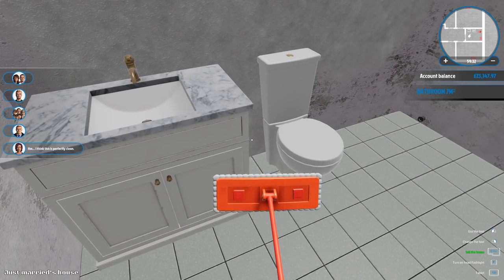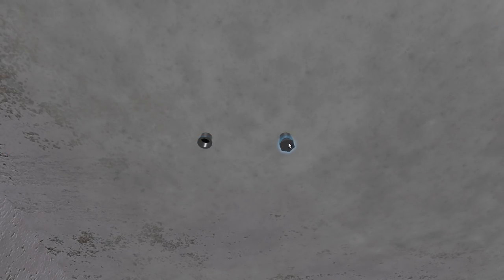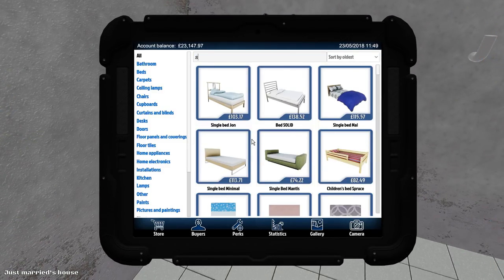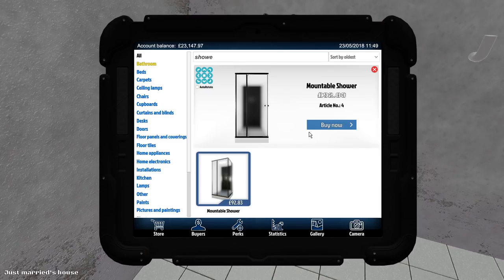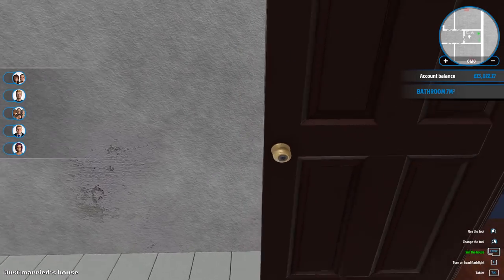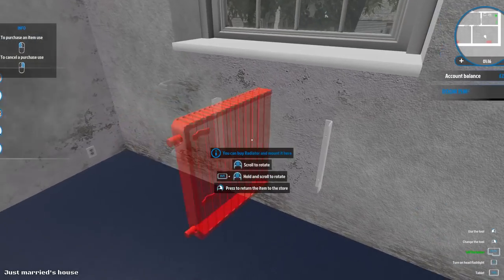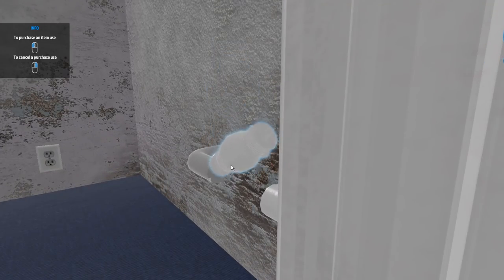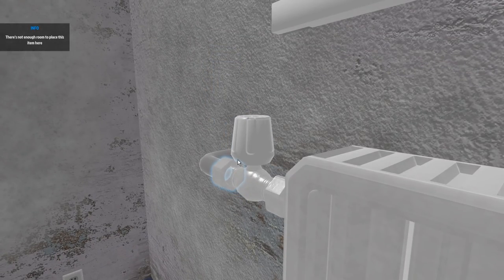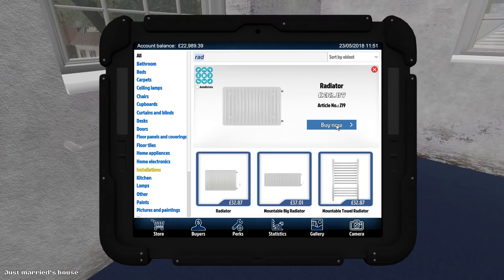We've got a brand new toilet and sink so the only thing we need to fit is the shower. Let's get it assembled - is there anything else? No, there's no more mountables in there. Let's get the radiators on the wall - these only take a second. Then in this room, get the radiator on the wall.